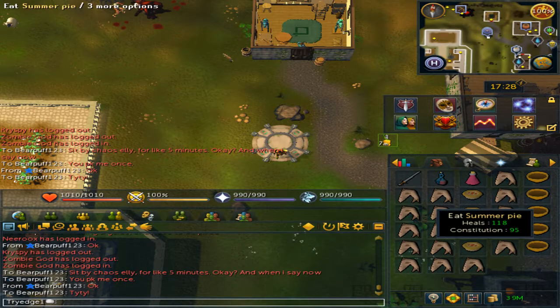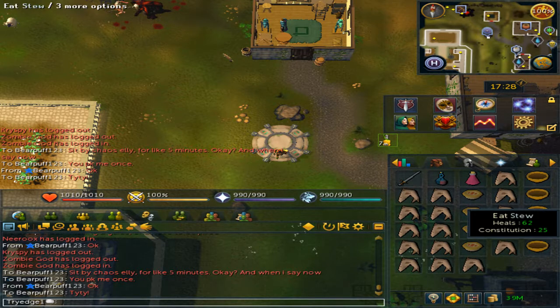The reason for those two settings is that while you're eating summer pies or stews, after you eat them, they will leave behind an empty pie dish or bowl.